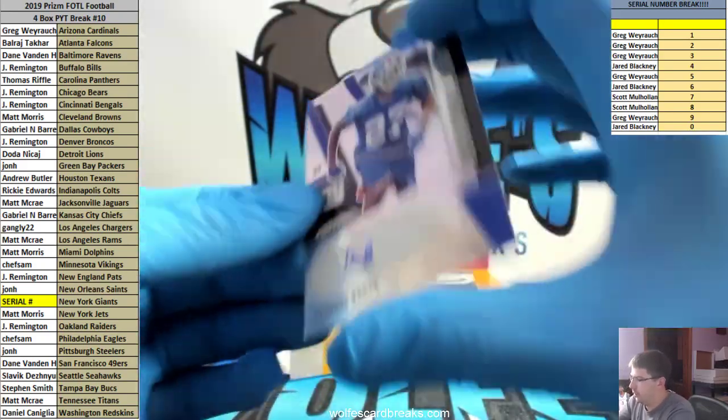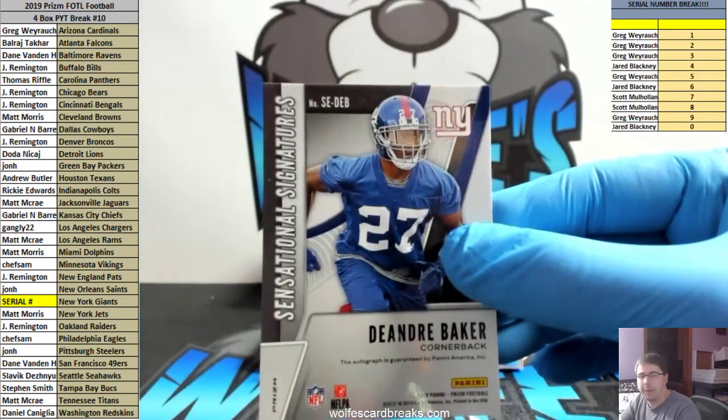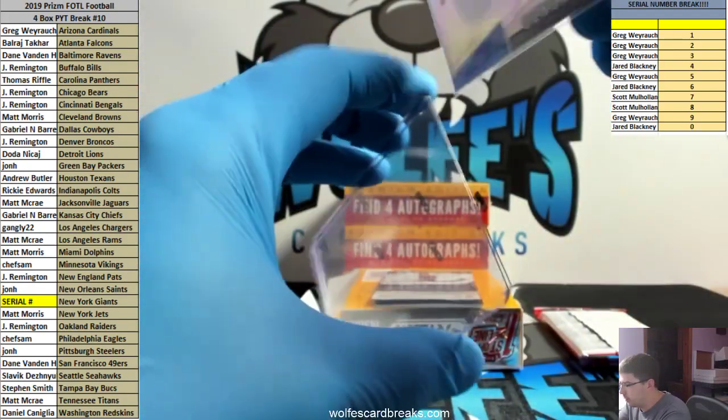DeAndre Baker - this is a base autograph for the Giants. Giants is serial, so it goes based off the card number on the back, which is usually initials D.E.B. B is two spot, so that'll go to spot two, Greg W.